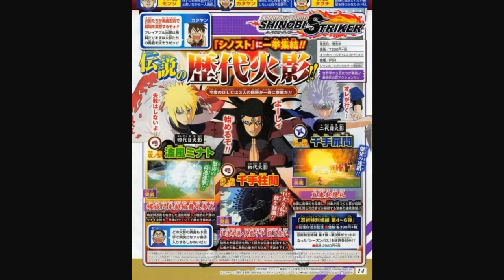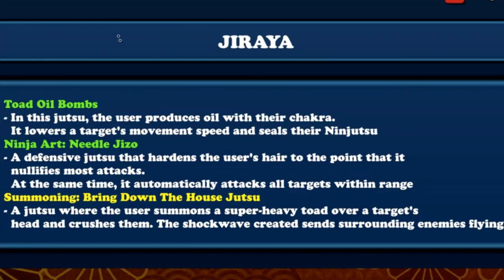Jiraiya and Harusin's jutsus in there, which if you look right here you can see that. We got Toad Oil Bomb, Ninja Art Nito Jizo, Summoning Bring Down the House - it already had all of Jiraiya's moves in there, and on October 9th I don't think all three of those were out - I only think maybe one was out at the time. So you get an idea of why we're pretty much trusting this source.